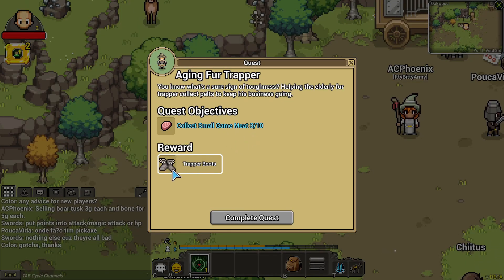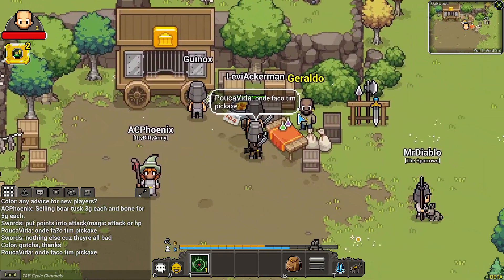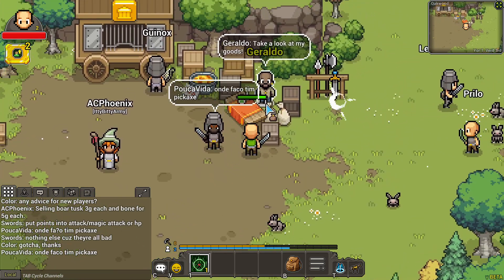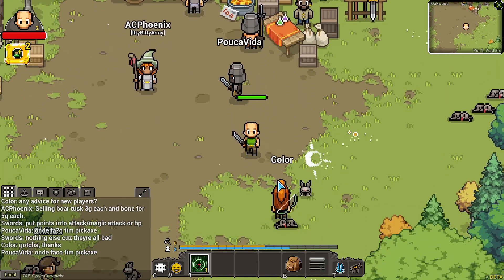Collect small game and get boots. I've got to collect more of those. Looks like a bunch of people are here. Here's a bank. What's this guy? A shop to buy stuff at. Can I sell my weapon? Sells for 24. Let's sell it. Yeah, we don't need that.